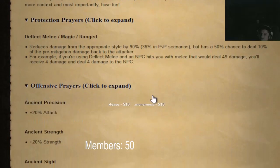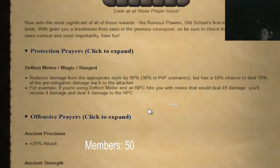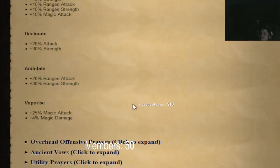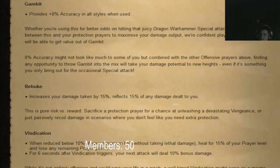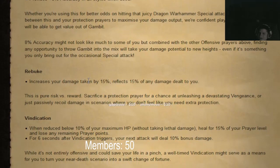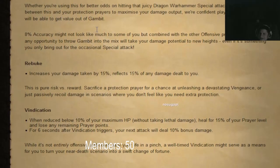Deflect prayers are added in the game. There are also offensive prayers — I wonder which ones you can use simultaneously because vaporize gives no defense bonuses. Eight percent accuracy in all styles when used as an overhead offensive prayer — hey, that's kind of cool.